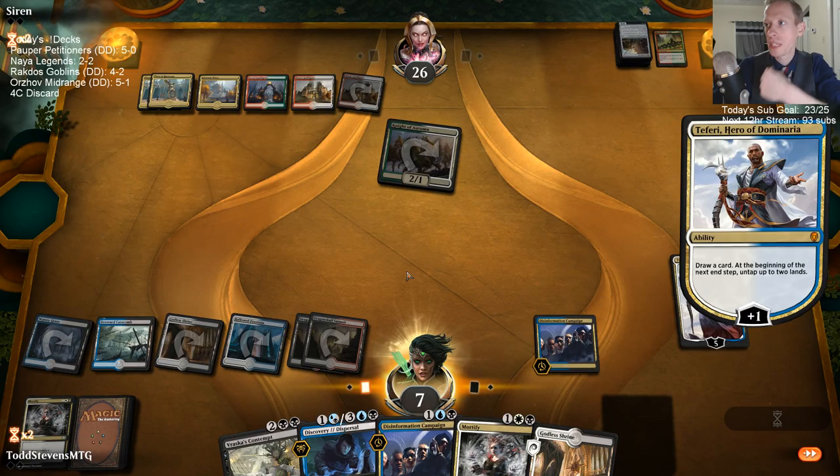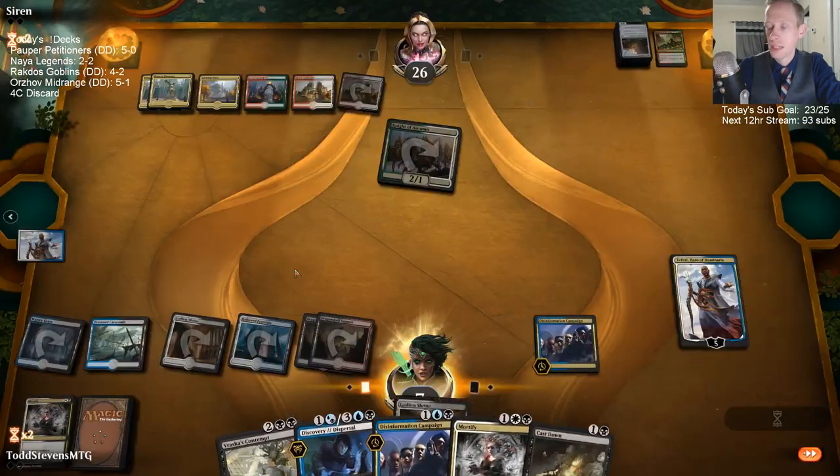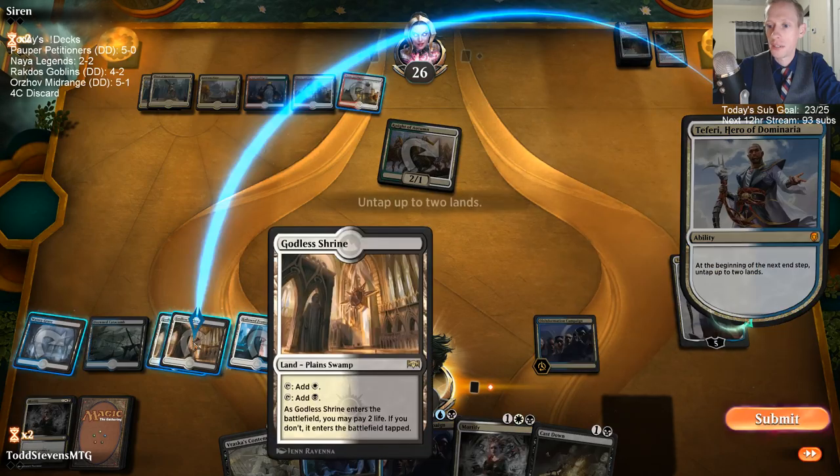I'm going to Contempt the Gate Colossus. Cast Down is nice — we're going to Cast Down this Night of Autumn.